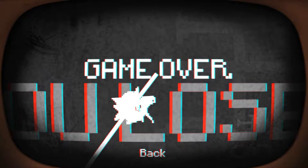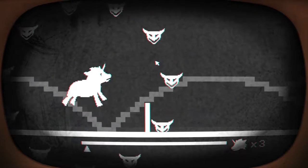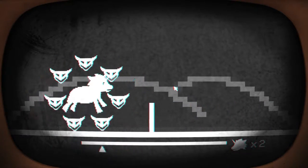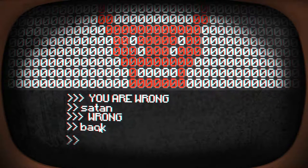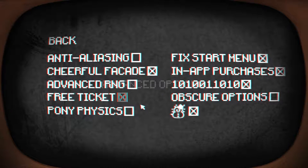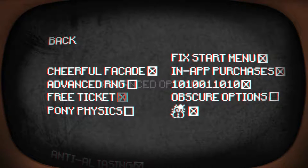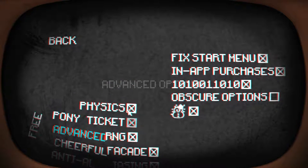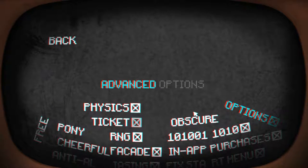That was not fair. How is this fair? I have a bunch of heads around me that I can't do anything about, they come into me and kill me. Okay, now we're in the options menu - anti-aliasing, G4, advanced, free ticket, pony physics. Advanced options, let's break these.